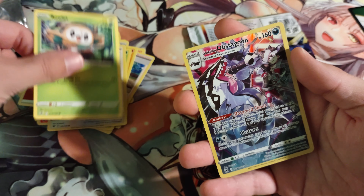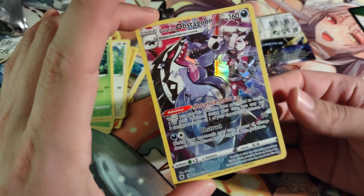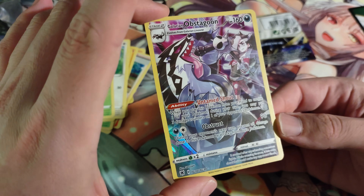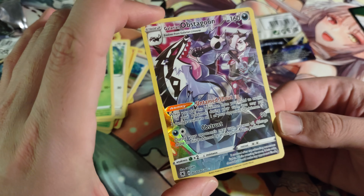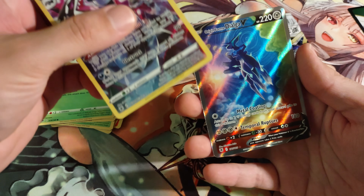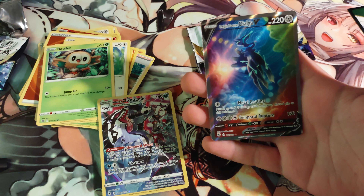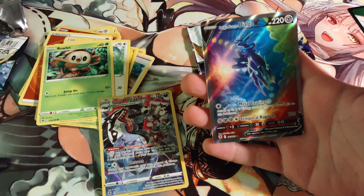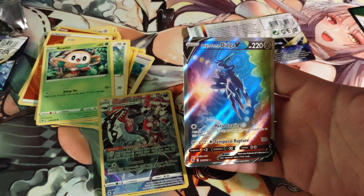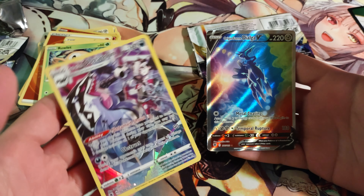Oh, I got a character art — that's what these are! Oh, that is awesome — Galarian Obstagoon! That's a cool card, look at the shininess. Let's see what we got behind it — oh holy — excuse the language kids, if there are any — oh man, that is crazy!